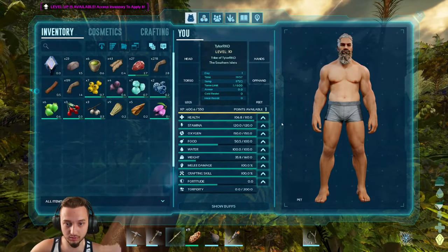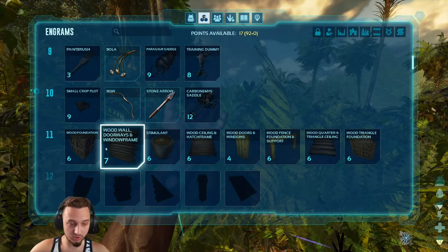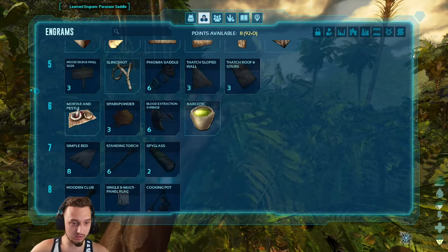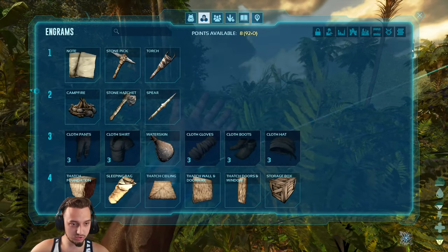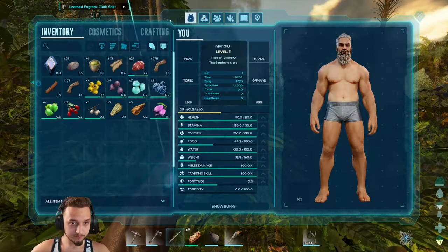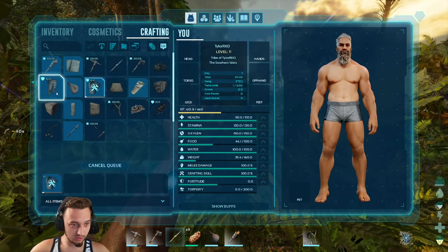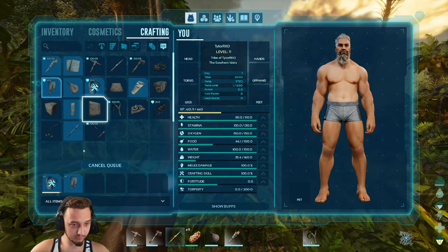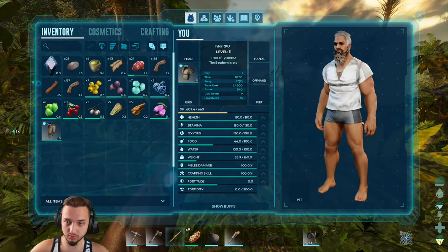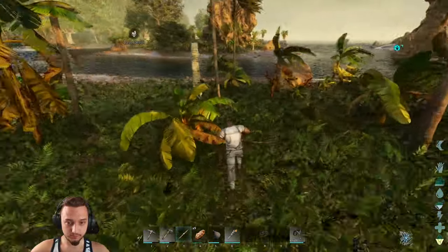All right, so we got a level. Let's do stamina again in case we have to do some running. We have our parasaur now, so we have wood now too. Sweet. So we have a little bit of things to do. Let's grab a saddle for him — that'd be sweet. I don't want to worry about the bed too much. Probably should get some armor soon. I want to do leather but I don't have that yet. Let's do this — we need a lot more hide. This is just fiber so we can put that on. That'll give us a little bit.